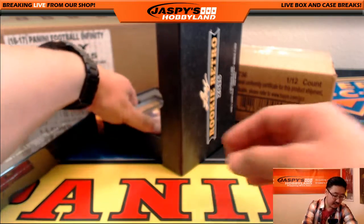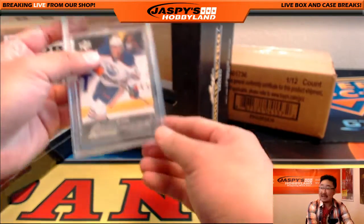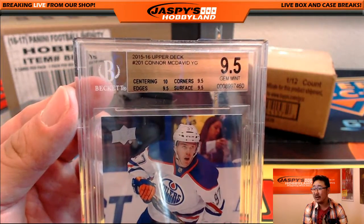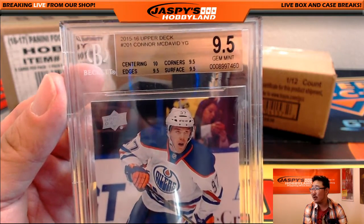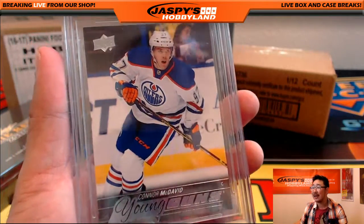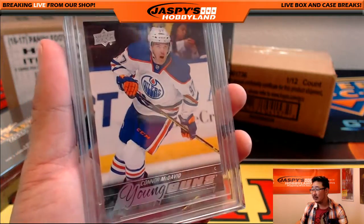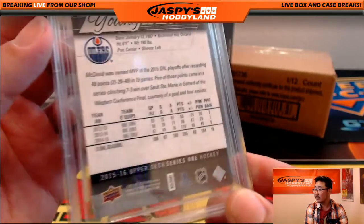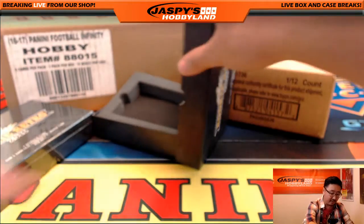The next up is a hockey player. That's Conor McDavid, Young Guns — 2015-16 Upper Deck. Conor McDavid Young Guns, graded 9.5. Centering 10, corners 9.5, edges and surface also a 9.5. There it is — Vasilis with the all-hockey and other-sport spot. That easily pays for the spot right there, Vasilis. Congrats on that.